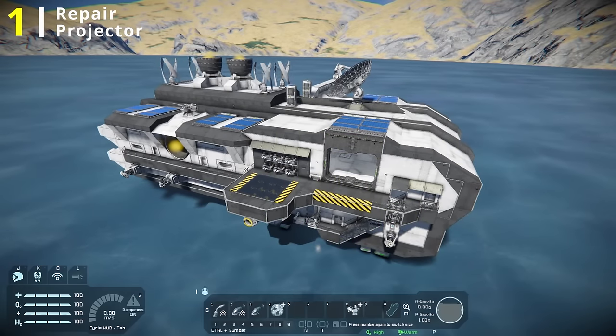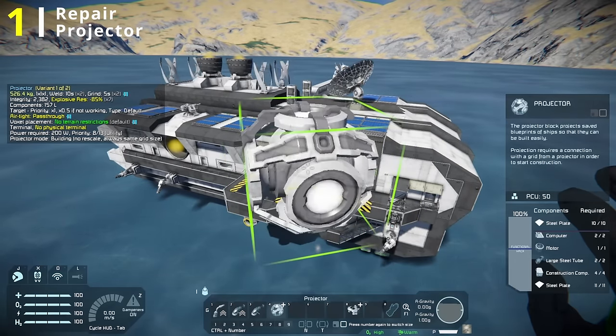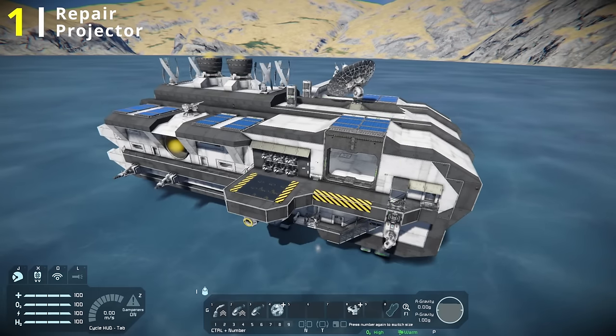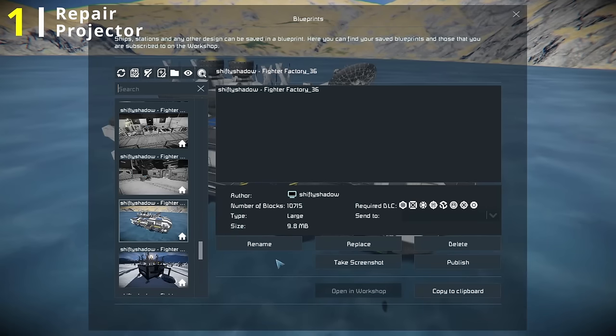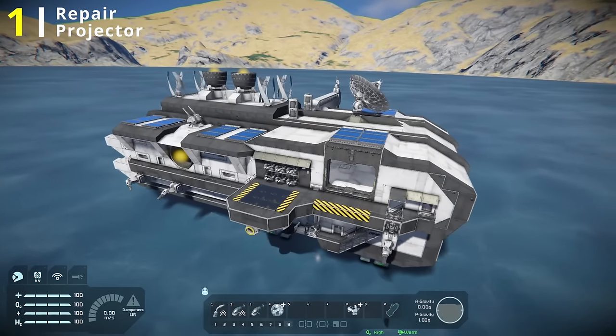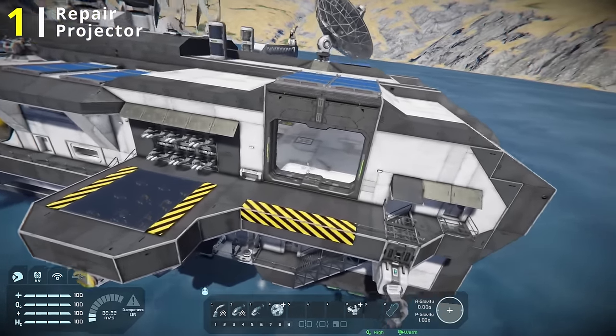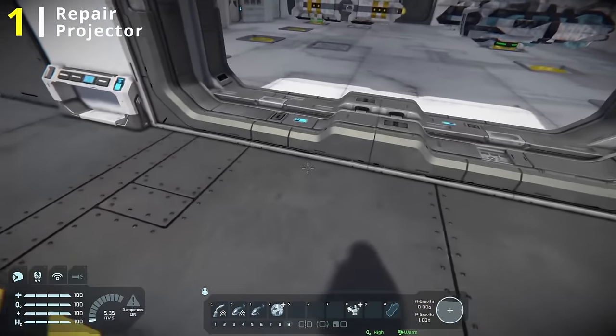Our first upgrade is a repair projector. All you need is a projector block and a blueprint of the grid, so we're going to get that real quick. I recommend renaming this blueprint to something with the word repair in it, so it's easy to find later. You're also going to want to make sure, before you take that blueprint, to empty all projectors that are already on the ship of their blueprints.